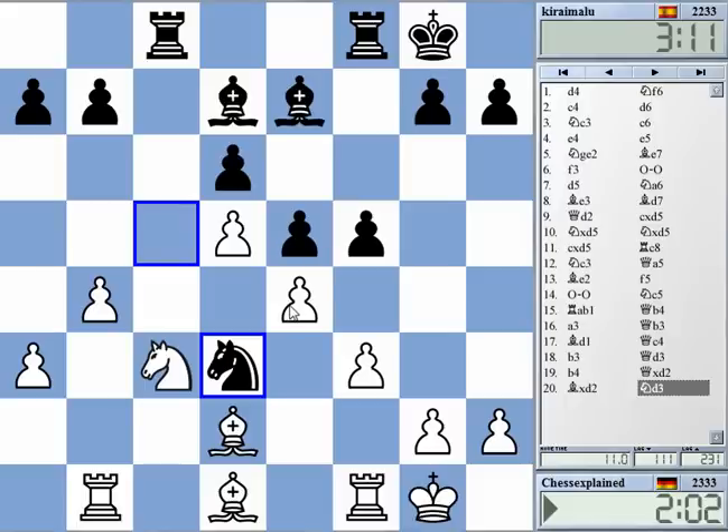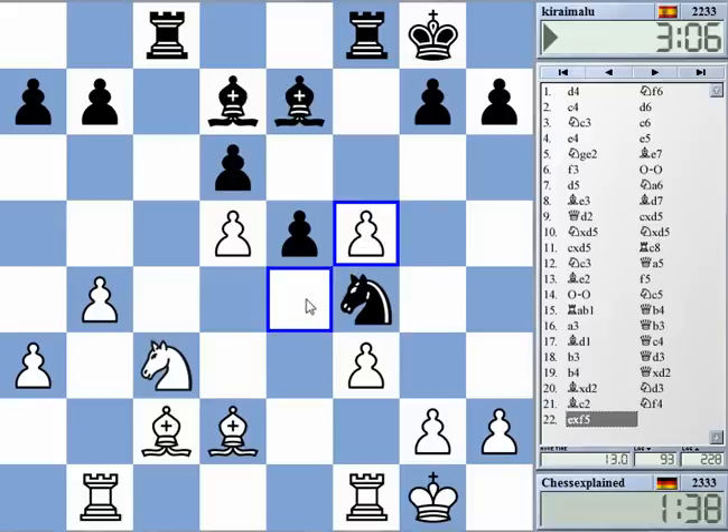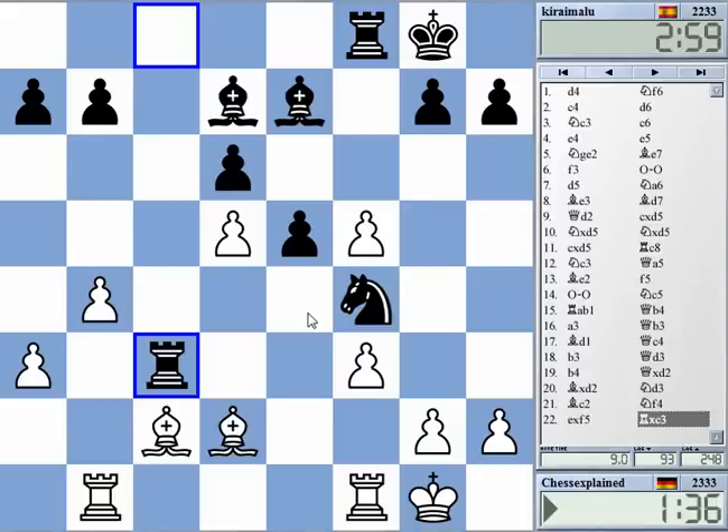He takes on e4 — I might need to recapture with the pawn. He's threatening bishop d8 also, so I need to get going here. Surprise — does he want to take on d5 or pile up on the f-file? I'm not sure. I don't really understand what's going on, to be honest. I thought he would just take on e4 with no problems. Ah, a simple tactic — I overlooked a simple tactic here.